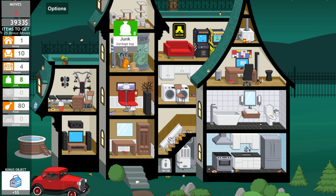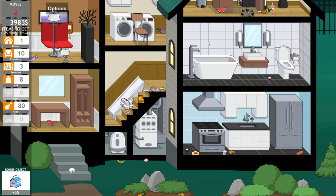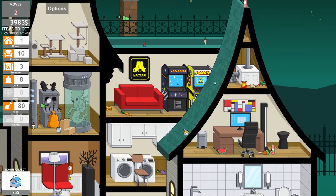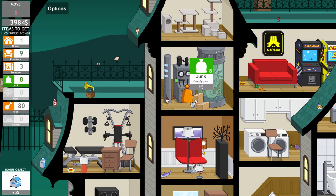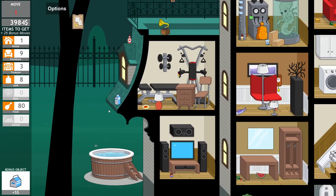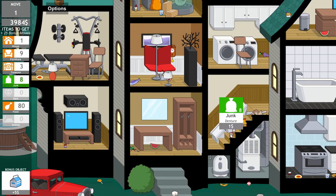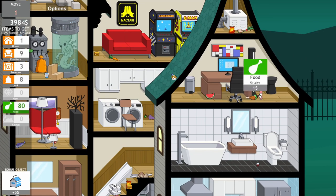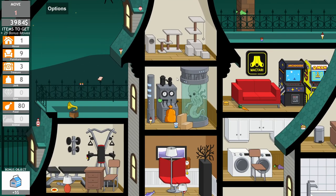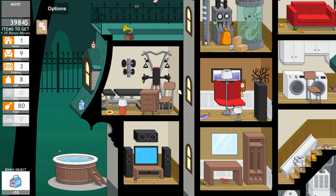That was furniture — I was hoping it wouldn't be. I can only do the house upgrade now. Let's do that because there's obviously something I'm missing. Two moves left or we lose — but that's not bad, we did pretty good. I'm going to click on that hoping something would move. That's a treasure! That room is done, nice and clean. I know I'm missing something and I want to find it, but I don't think we're going to be able to. Furniture, furniture, furniture, furniture — easy to find all this stuff now.